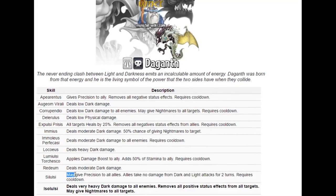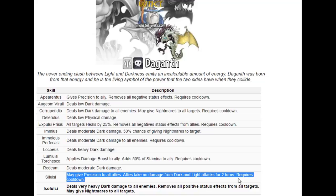Check out this skill right here — it may give precision to allies. Allies take no damage from dark and light attacks for two turns, but it requires cooldown. So this is definitely going to be a top tier epic monster, especially in wars involving dark or light.